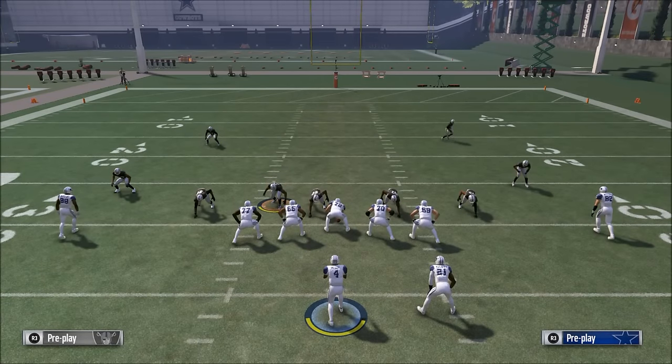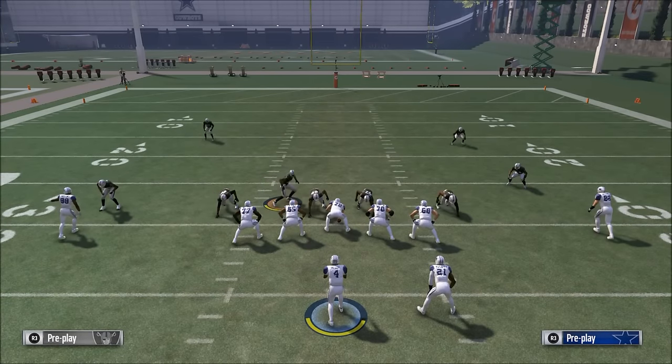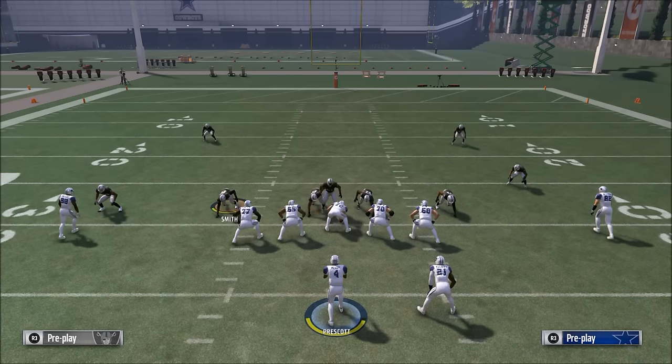The cool part about this defense is that it's actually fairly good against the run because you have gap integrity — there's somebody in every single gap: A gap, B gap, C gap. Plus you have a user defender that you can shoot the gaps with. That's what makes this defense fairly effective in my opinion, so you might check it out. Problem ran it. I personally normally run with the 4-3 under, but I wanted to share this because it's a very effective way to play defense this year. If you guys like this video, be sure to subscribe to the YouTube channel for more tips, and if you have any questions or suggestions for future content, let me know. Thanks guys.